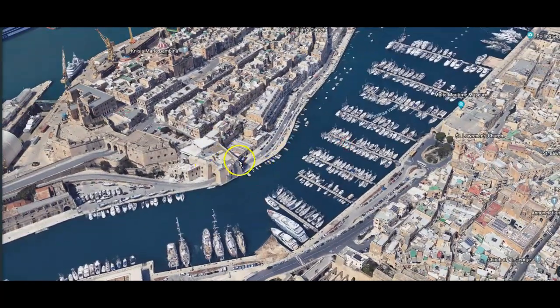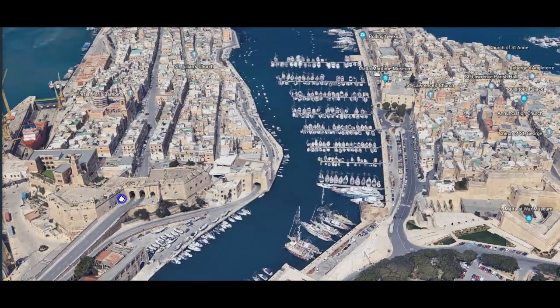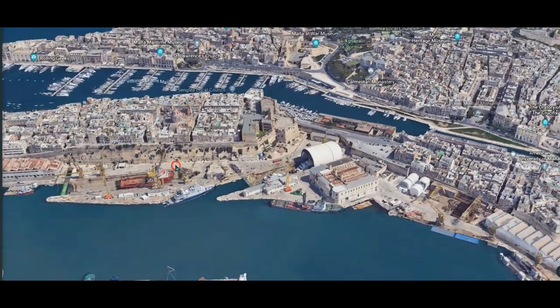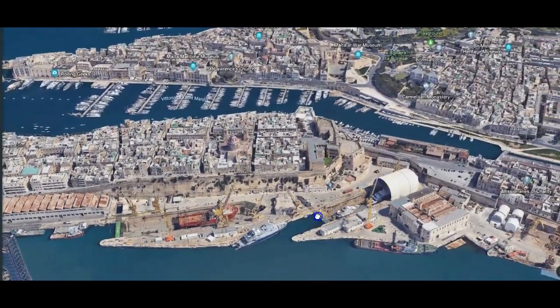So this part is part of the fortifications here — the road goes through it. Little tunnel. More tunnels through the star fort. They couldn't get rid of this. Holy smokes. Got a little dry dock there. Pretty cool.